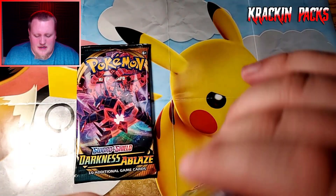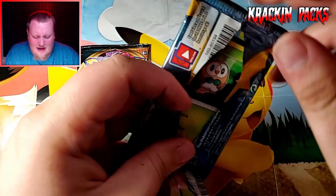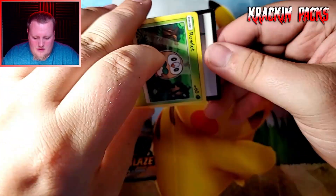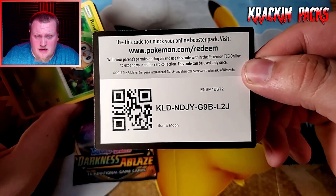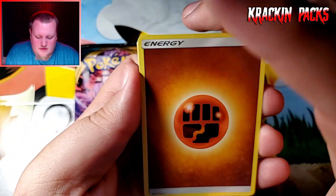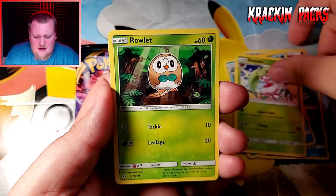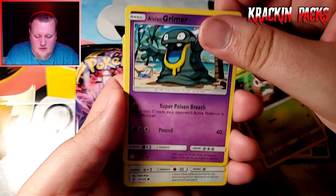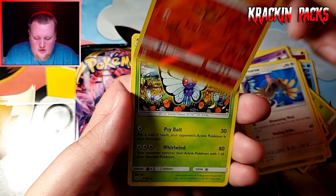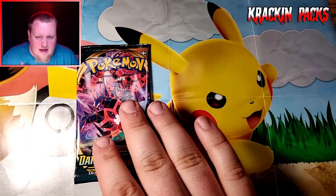We get a Sun and Moon pack and a Darkness of Blaze, and then we get this cool little pin right here. I can't tell what it says on the back but that's cool. Let's go ahead and start with the Sun and Moon. It's been a while since I've opened Sun and Moon so I honestly can't remember the chase cards, but we'll see. Sun and Moon: energy, Poliwhirl, Steenie, Ralts, Alolan Grimer, Spearow, Grubbin, Pharaoh, Togedemaru, and a Butterfree non-holo rare. Nothing in the Sun and Moon pack.